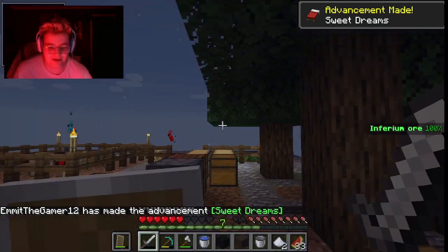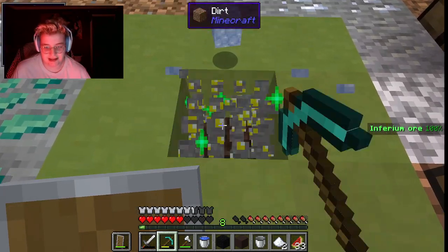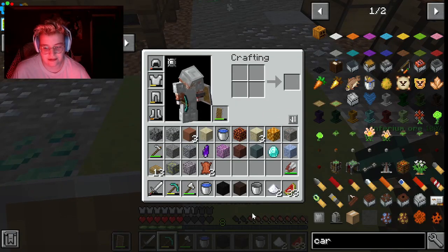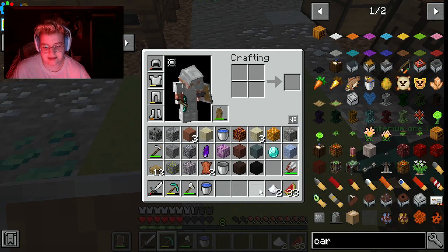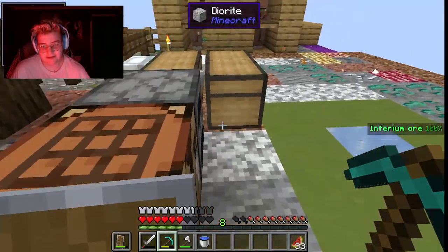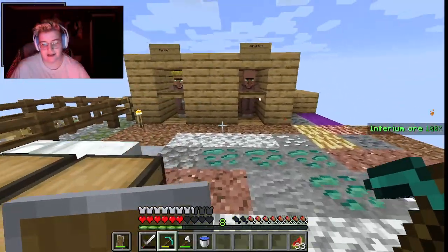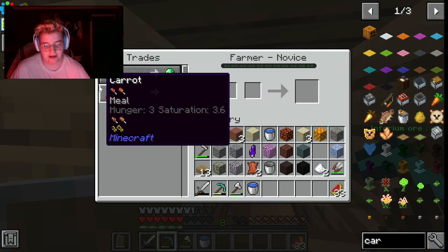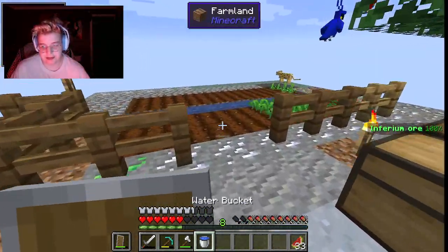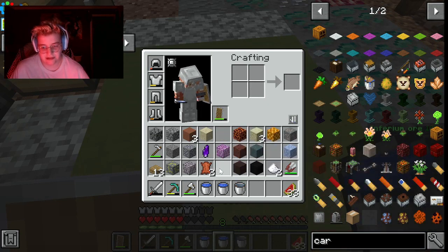We need to somehow get diamonds. I'll take that — I love diamonds. Not you, I don't like you, you can go away. I love diamonds; I'll take diamonds any day of my life. I don't know how many diamonds I have — I'm going to take that as three. I could also trade — I can give him some carrots for that. I'm waiting on my carrots to grow.